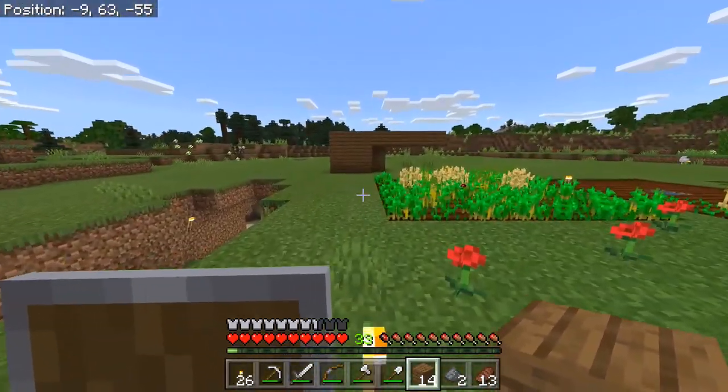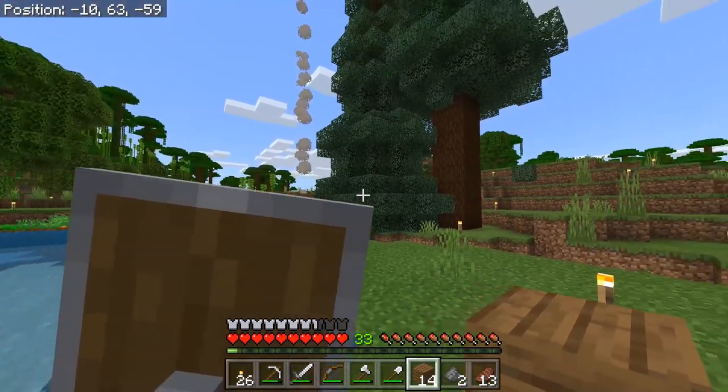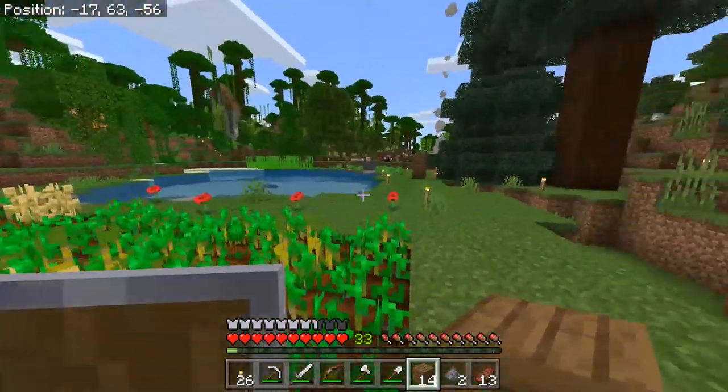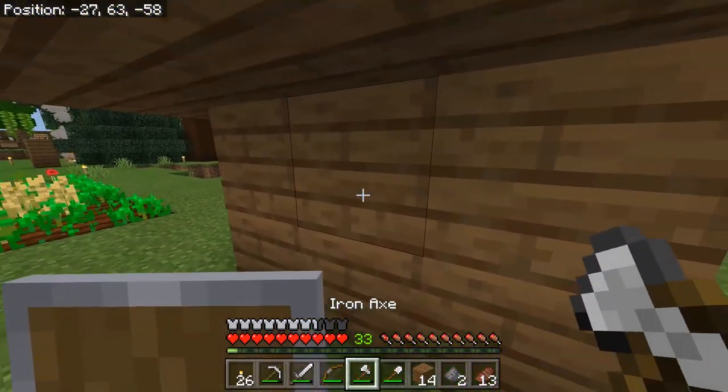Today I have started off by doing a little bit of work off camera, getting this settlement a little bit more organized. I've got some tree farming on the go, we've got lots of spruce wood, I've got some wheat growing so I can breed some more cows for bookshelves, and in here I got lucky.